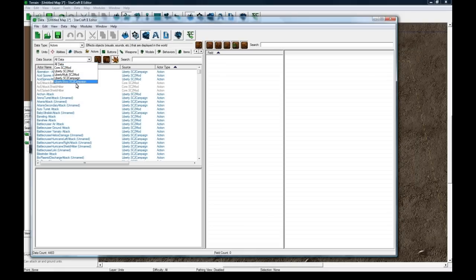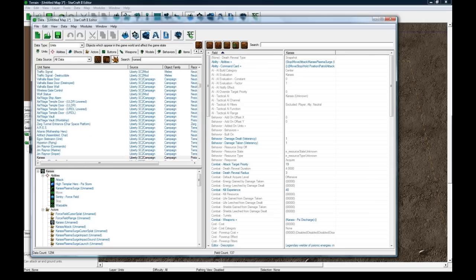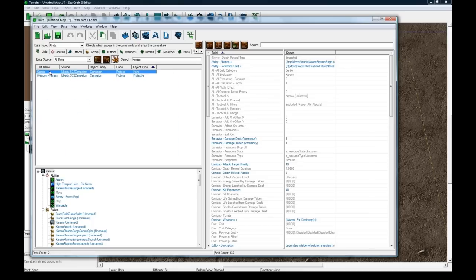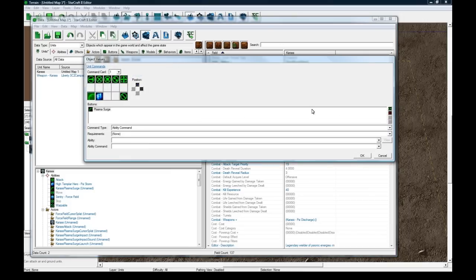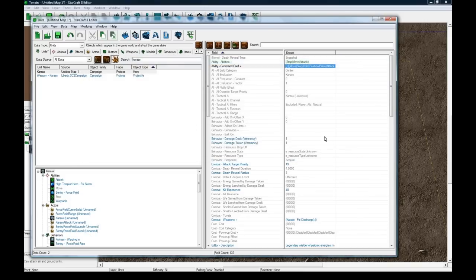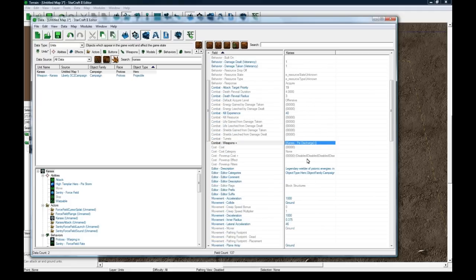Go to the units tab of the data editor and search for Karas. Let's remove whatever default abilities he has outside of attack and move, and clear them off the command card too. I recommend when you make your own hero that you duplicate and kind of do it from scratch, but since this is a tutorial, it's better to just start with this guy and go from there. I'm going to leave his weapon on, but when I get to the items part of this tutorial, we're going to remove his weapon completely and make the item carry a weapon that only becomes active when he has that item.